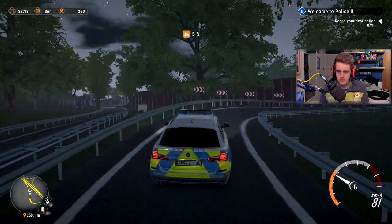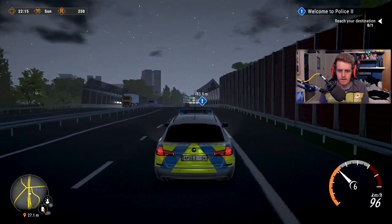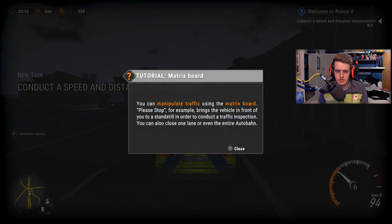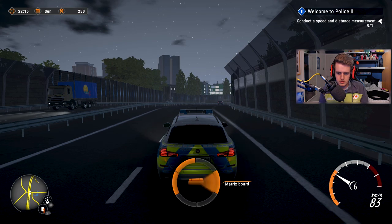Am I going the right way? I think so. We're still in the tutorial, I think. Press L1 to open the vehicle action menu — here you can activate the matrix board as well as speed and distance measurements. You can manipulate traffic using the matrix board; police stop, for example, brings the vehicle in front of you to a standstill in order to conduct a traffic inspection.